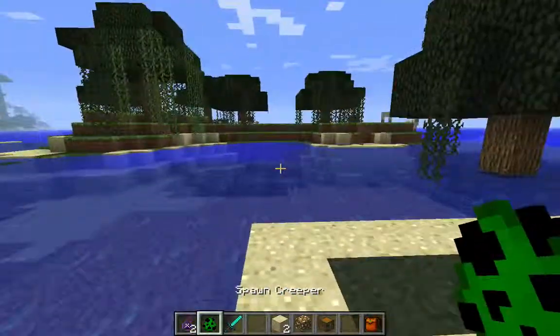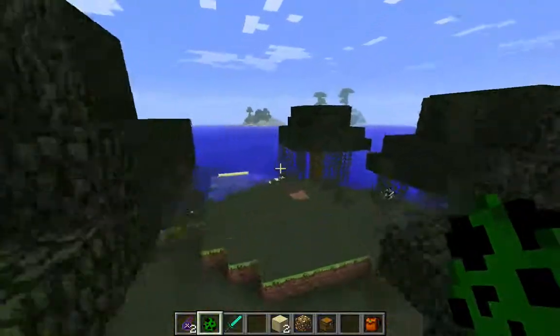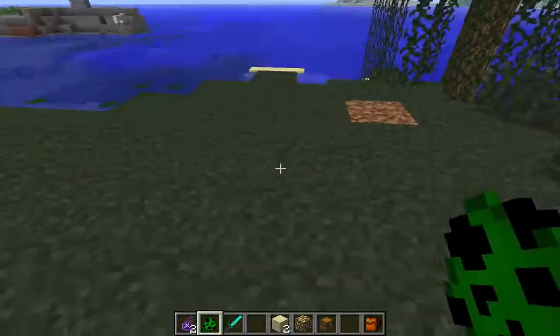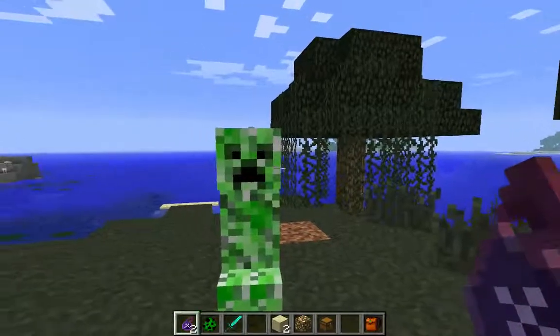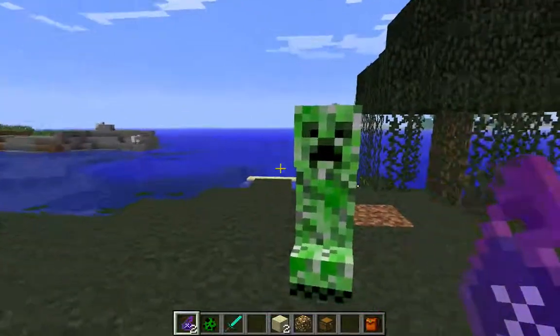Let's say we want to go spawn up a creature — for instance, a creeper. It might look like a regular creeper, but the Chemical X sometimes can either hurt or kill it. Let's hope for the best.